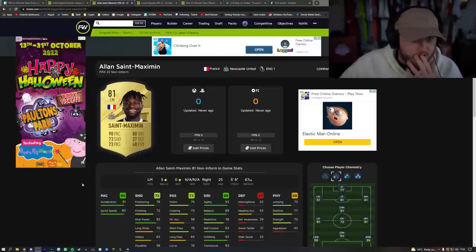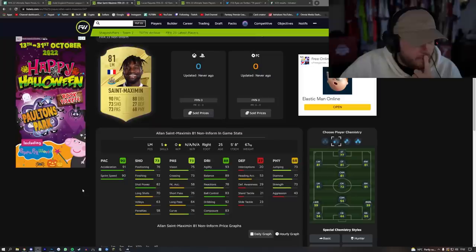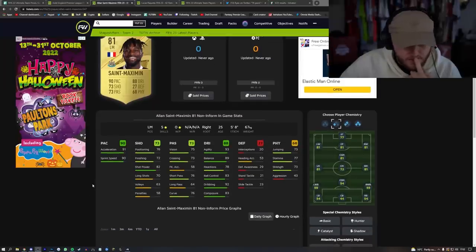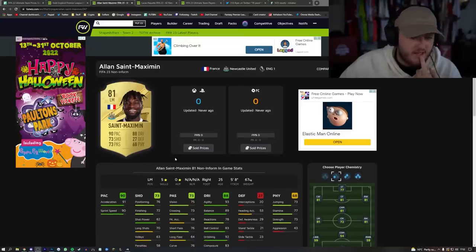Gucci is always a go-to, right? He was cheap on FIFA 22, so I wonder if he'll be cheap this year as well. Great agility and balance, five star skills, really good go-to French Premier League card with great links. Gucci's the one, usually.